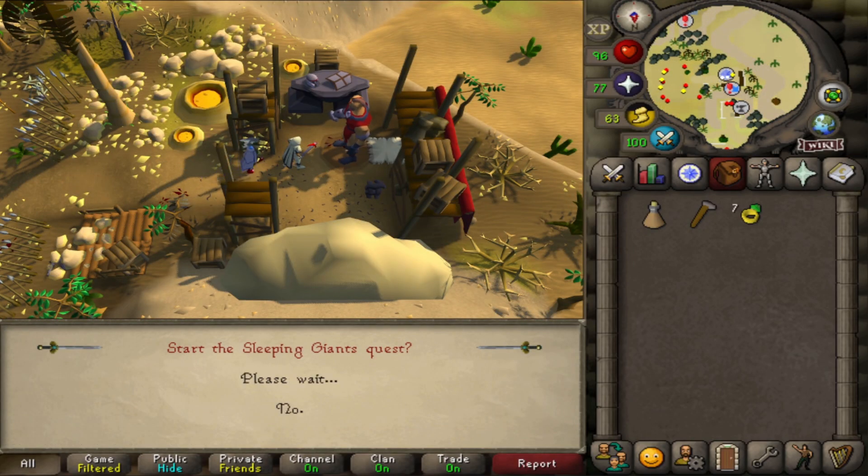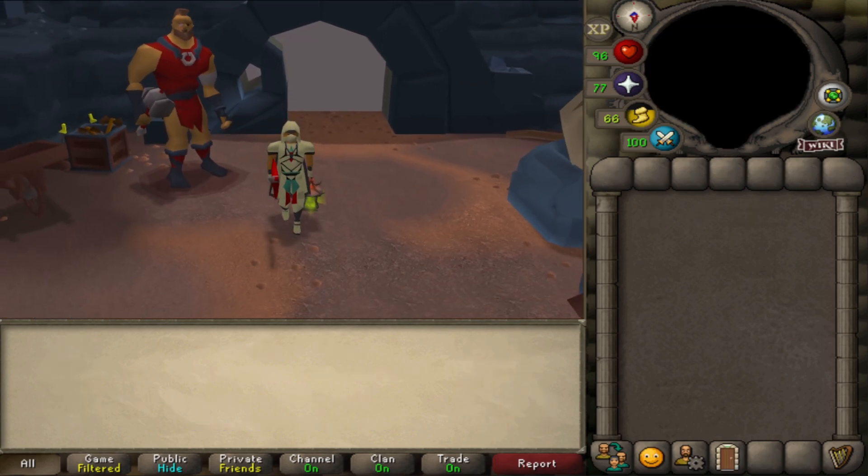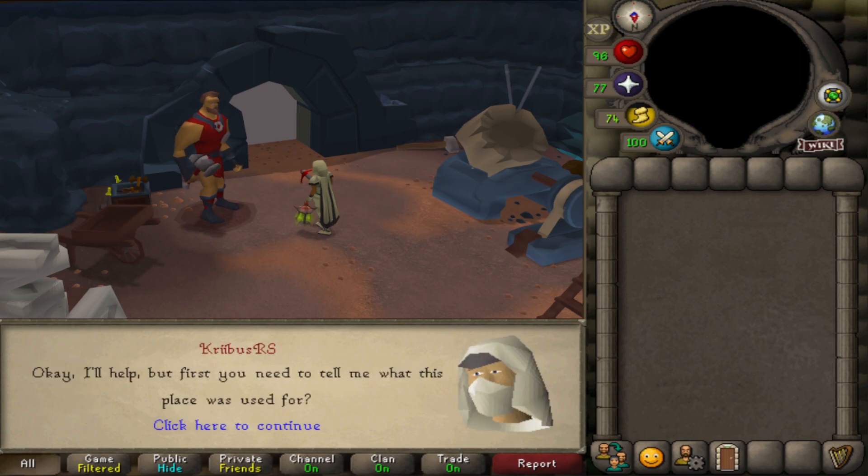You start the quest by talking to Govac, who introduces himself and asks you to come help him in his cave. Go to the cave and talk to him again. He says he wants you to fix up Giant's Foundry and needs your help.